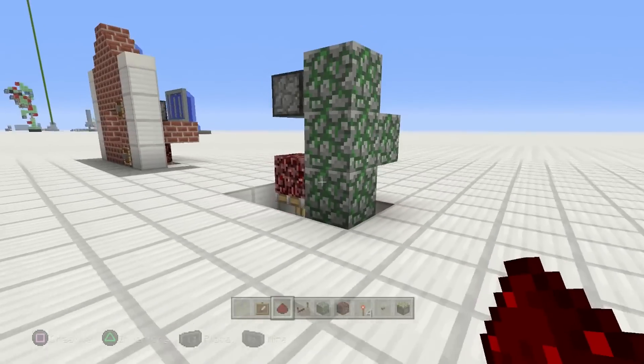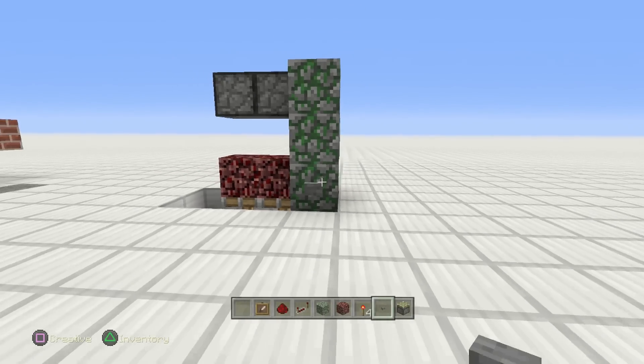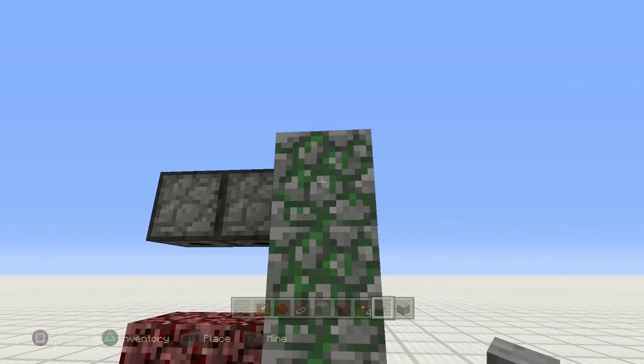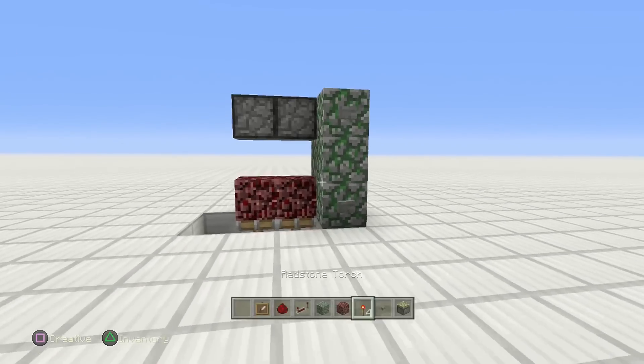Put a block under this one, leaving yourself that little divot. Put a redstone dust right here, then crouch-place redstone dust on top of these dispensers. Once that's done you're pretty good to go. Put a button here — this button is going to fire the dispenser. Then put a button up here for the other one, and you're all set.